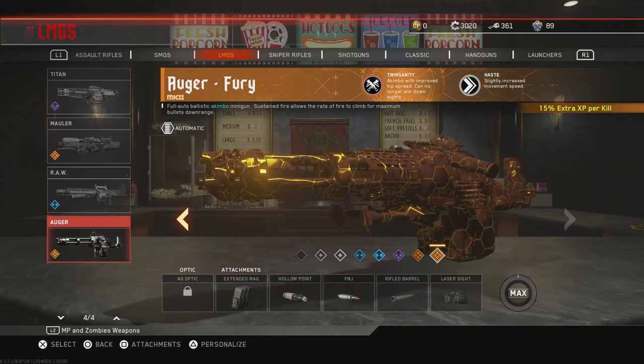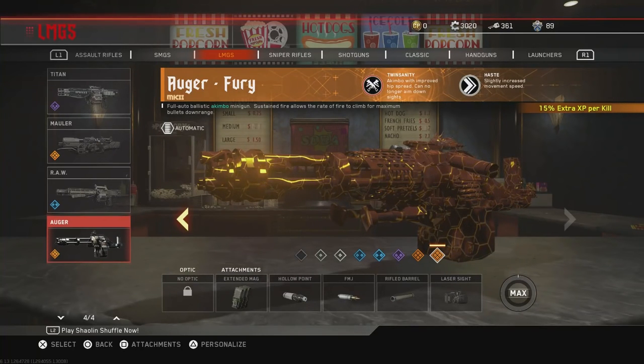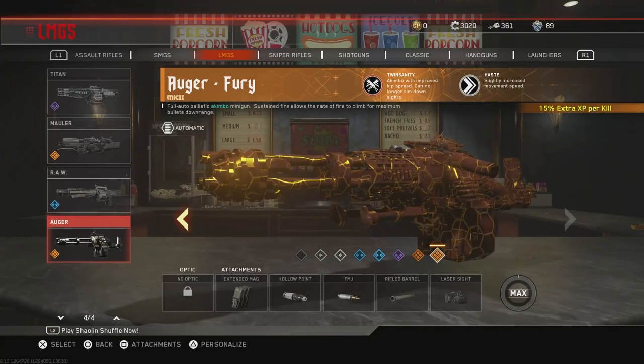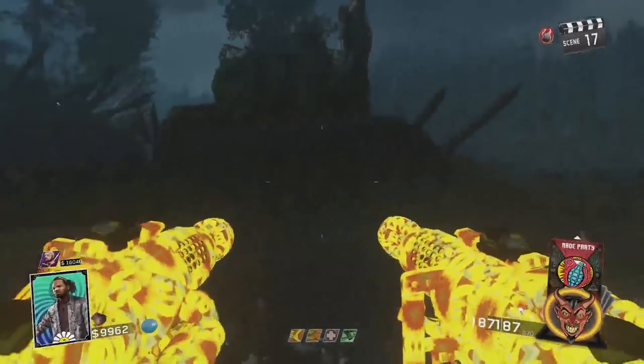None of the optics are equippable since you can't aim down the sights. Astute viewers may have noticed in the intro footage — one other thing that they patched was the trait Readiness had carried over somehow, and the coating probably carried over from a copy-paste job on the HBR Gemini. Here is the clip again — see how the right gun with two bullets reloads much faster than the left one with 152.